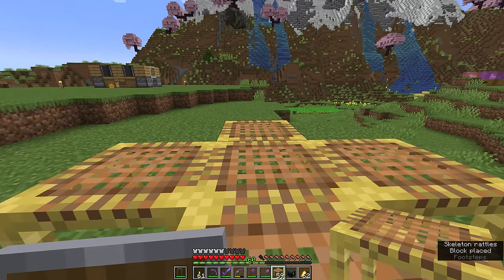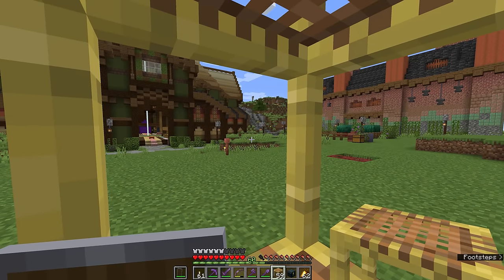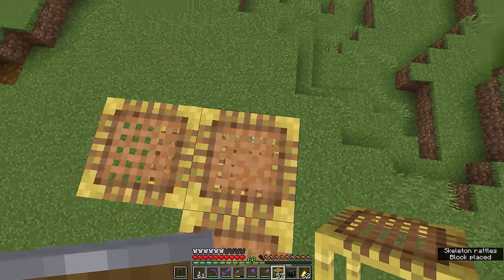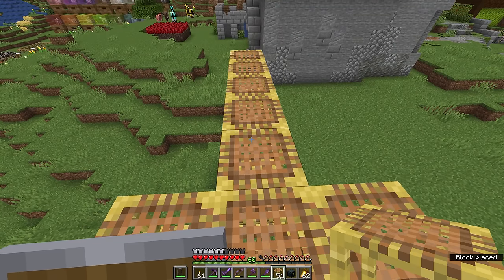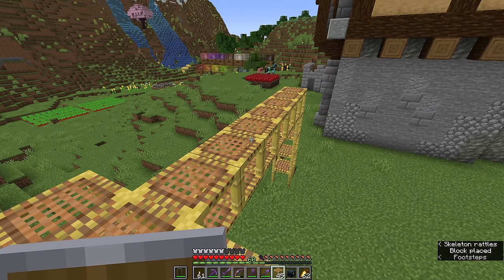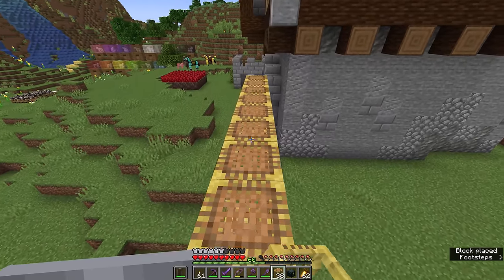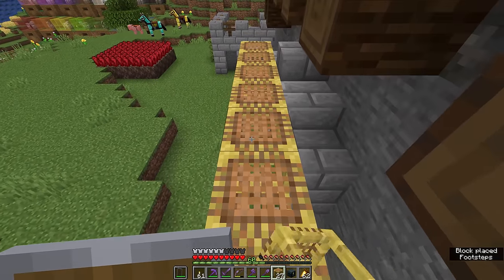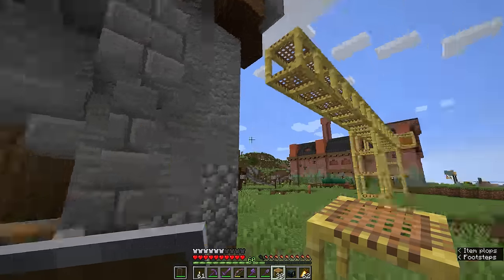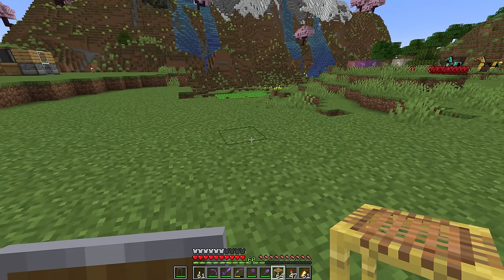If you look at the top face of a scaffolding block, it will place another scaffolding block in a horizontal direction depending on which way the player is facing. If you create a pillar of scaffolding you can hold jump to climb up it, then look in any direction whilst looking down at the top face of the topmost block to place a bridge out in any direction. That bridge can go up to six blocks before the scaffolding can no longer support it and the next block will fall. Breaking any of the supporting pillars will also break any blocks that depend on them for support.